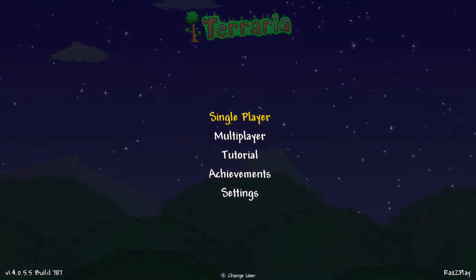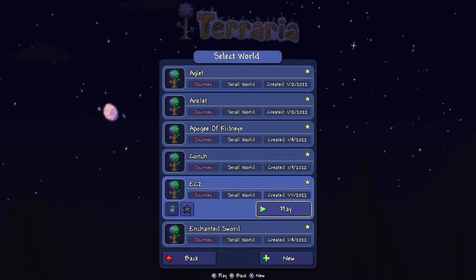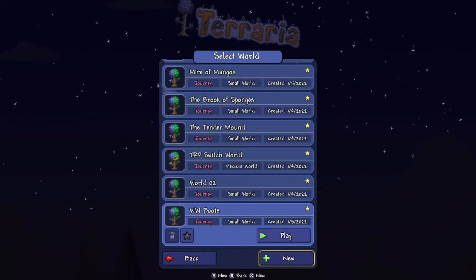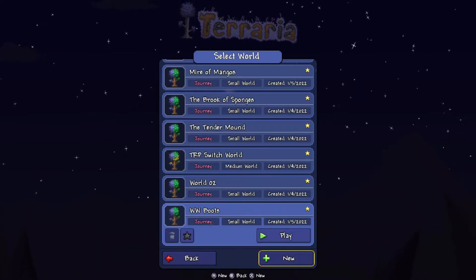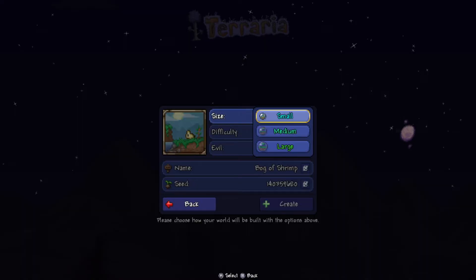Now let's get you that Magic Conch. We're going to use single player on the Razplay world, but I'm going to show you how to make a world. If you don't know how to make a world with a specific seed, I can show you how. The size of the world has to be small — not medium, not large — because if it's not, it'll be a different world.